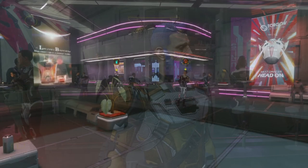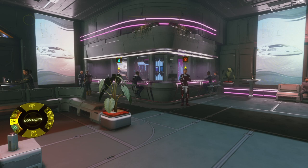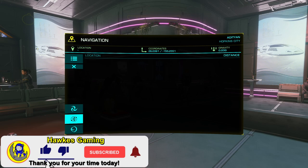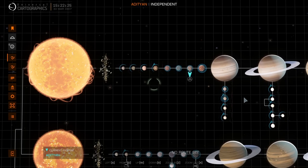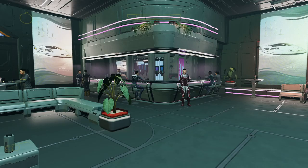Let me show you how to have the very best start at Elite Dangerous Odyssey. When you first start out in the game, Q is going to be your default control — that's going to open up your HUD. Now you're going to be spawning on a planet, and you're going to want to book a flight over to Hopkins City.